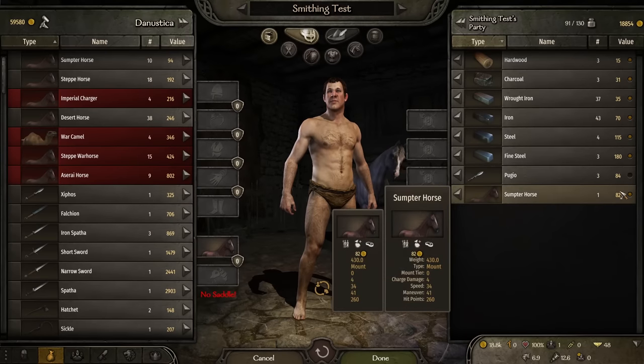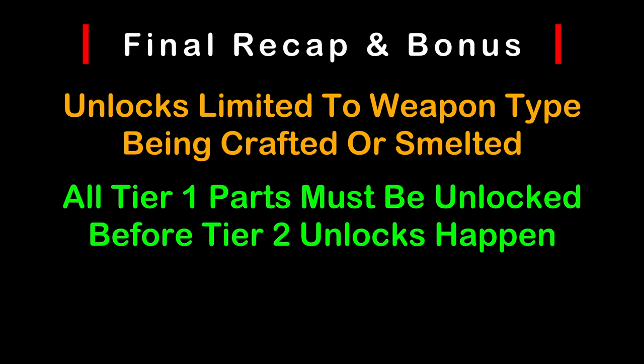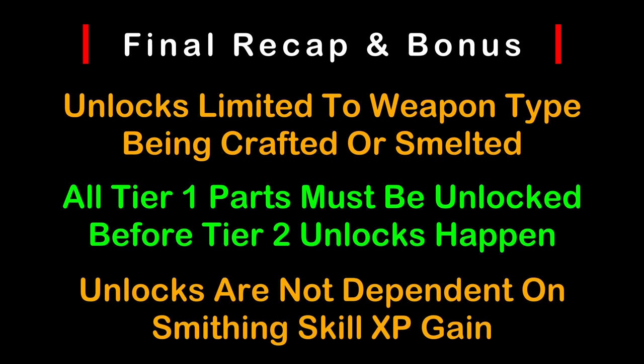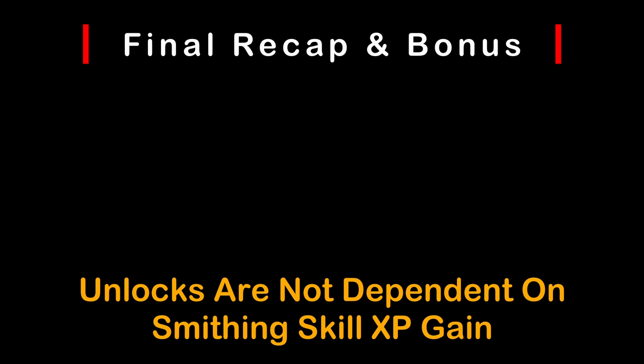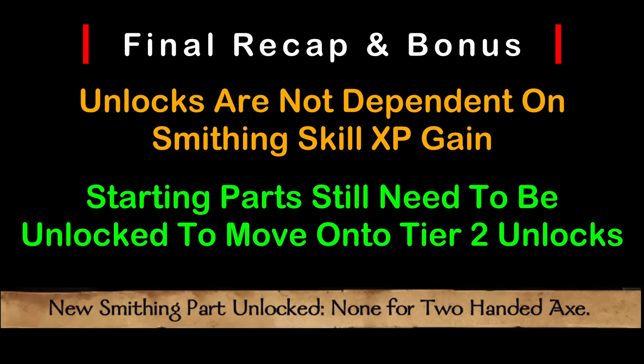For the final section, it's a recap and collection of interesting things and bugs I discovered along the way. Unlocks are now limited to the weapon type you are crafting or smelting, and all tier one parts must be unlocked before any tier two parts unlock, and so forth up to tier five. Unlocks are not tied to the skill XP gain — if you have a 12.5x learning rate, you will unlock parts at the same rate as a character with 0x learning rate. Parts that you start with still need to be unlocked, so sometimes you will get a pop-up saying you learned a new part only to find the same number of parts known. This also includes the pommel known as none — yes, you need to learn how to craft none before you can move on.